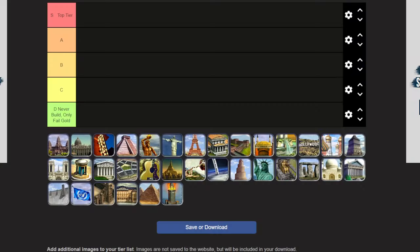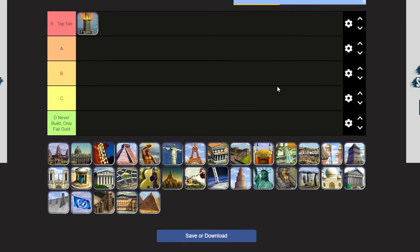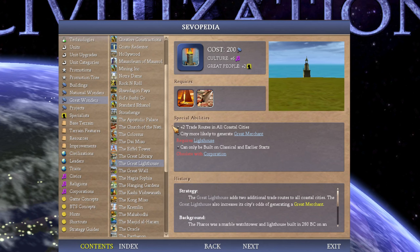The first wonder is the Great Lighthouse, because it is the best wonder in the game — right at the top, S tier. The reason for this is two trade routes in all coastal cities. This is extremely overpowered. This wonder gives two trade routes in all coastal cities. Trade routes is just free commerce, and that's a minimum of two commerce per coastal city straight up, which is already good. Even in isolation, with no islands, no trading partners, you're getting two commerce per coastal city.